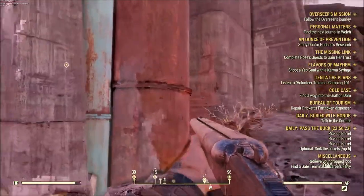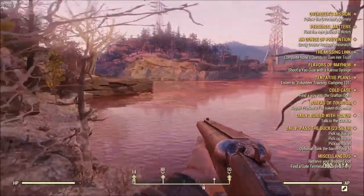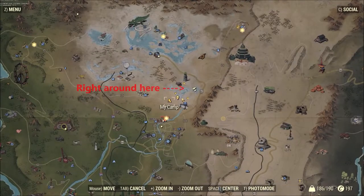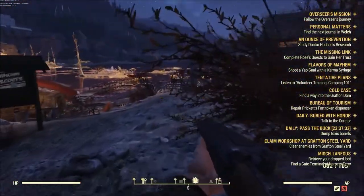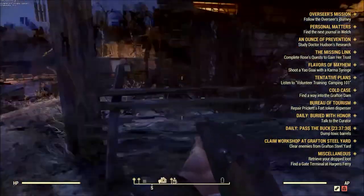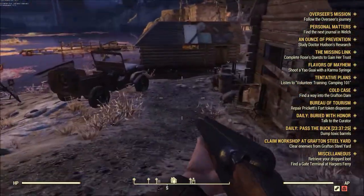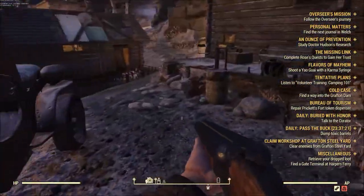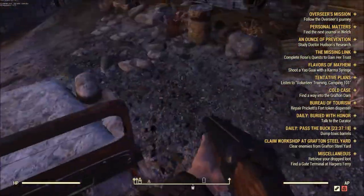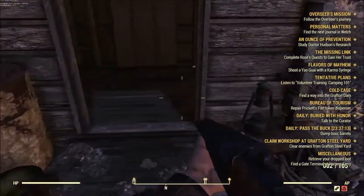Why hello fellow vault dwellers, this is Scorpius here. I'm gonna try to do a little narrative on some of my Fallout 76 gameplay — I don't normally do it but I'm gonna give it a shot. Here on the map is something I cannot seem to find an answer on, and I would definitely recommend checking it out. It's right near the dam — the toxic dam area — and I went here to do some quests.